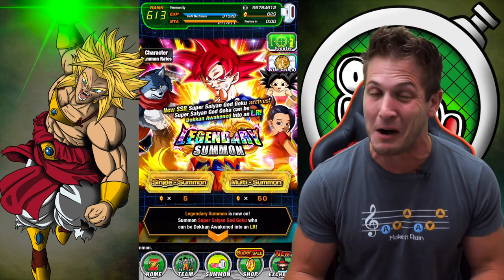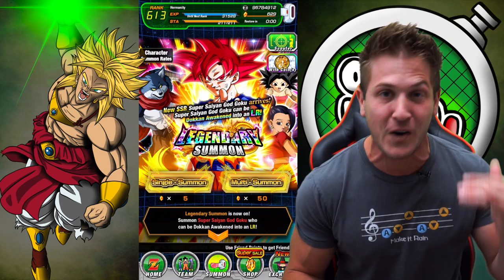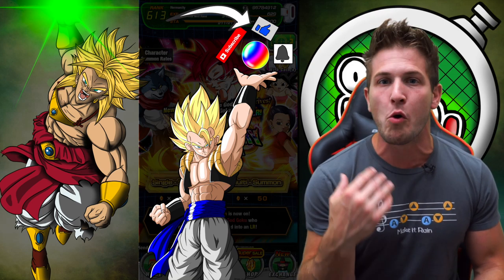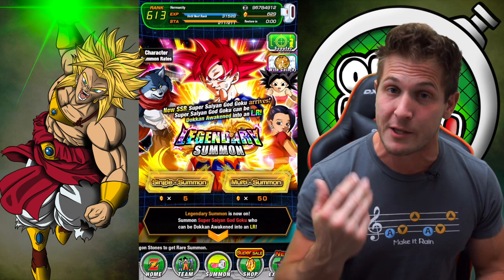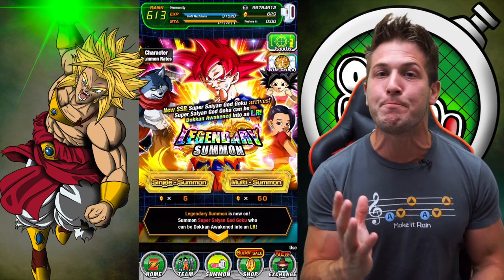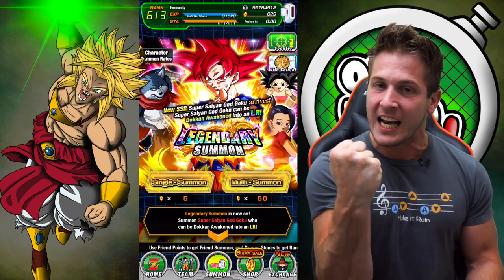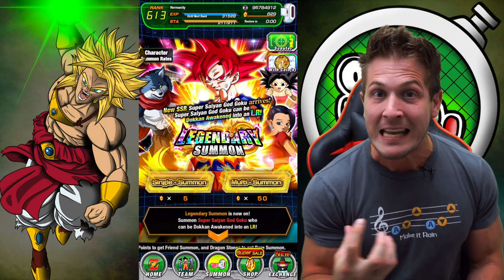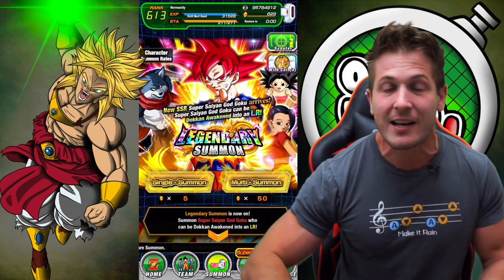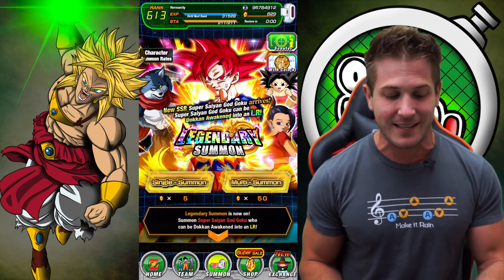So if you guys wanna jump in on this multi summon first, you have to click that like button. If you don't click like, there's no way for me to give you some of the Spirit Bomb luck we're about to generate right now. Clicking that like button is what creates the connection between me and this massive amount of Spirit Bomb luck I have, and you. So smash it, whip out your phones, and let's hit it.